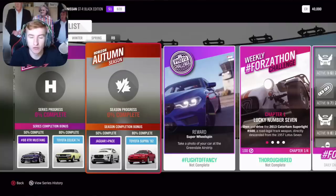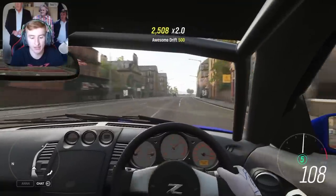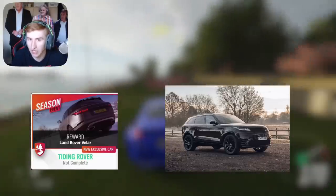There's also a showcase remix on Autumn as well, which starts next Thursday. In Winter, which is the third week, at 50% completion you can get the Ferrari F40C, at 80% completion the Bugatti Devo — that's coming back as well. And through an exclusive championship you can get the third new car this month, the Land Rover Velar, shown on screen.